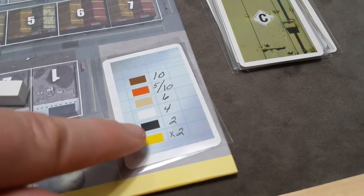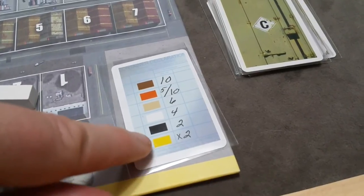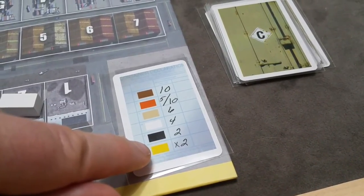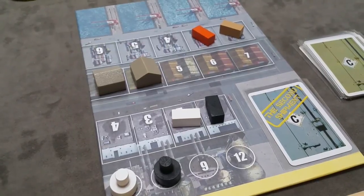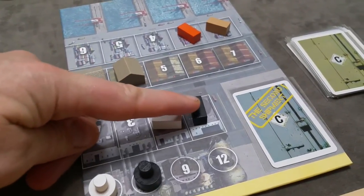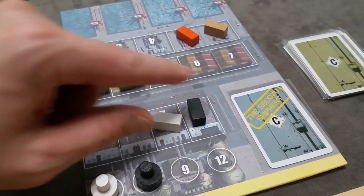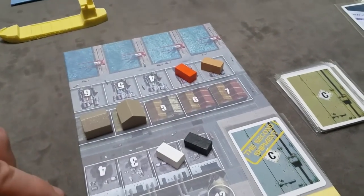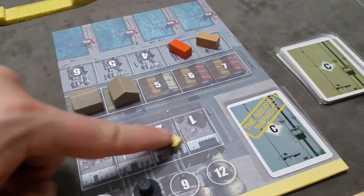At the end of the game, you'll take the number of gold containers you've collected, multiply that by two, then multiply that by all your gold containers. For example, if you collected three gold containers, it's three times two equals six, times three containers, giving 18 total money. To create a gold container, it's a pre-turn action done before your two normal actions. You convert two different-colored containers into one gold container by discarding them back to the supply and taking a gold container at a price you set.